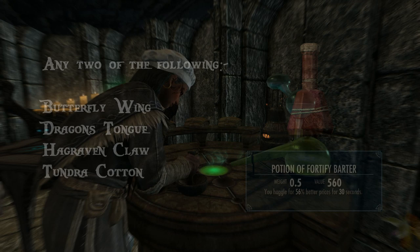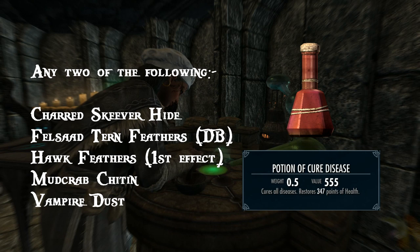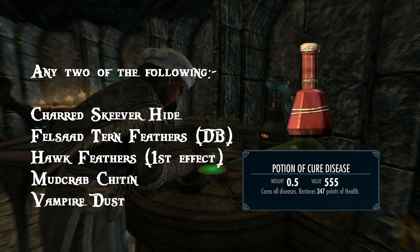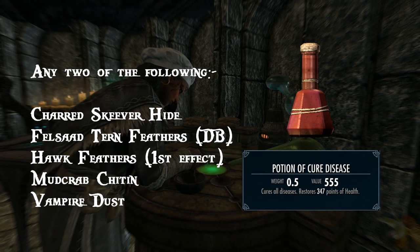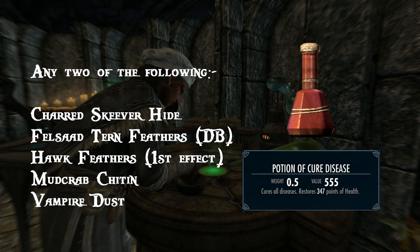Next up is the potion of cure disease. Any two of the following: Charred Skeever Hide, Felsaad Tern Feathers, Hawk Feathers, Mudcrab Chitin and Vampire Dust. The cure disease effect cures all your diseases and will also cure Sanguinare Vampiris, but only within the first three days after infection — garlic bread does exactly the same thing, by the way. Because it doesn't have a magnitude, simply eating something like Hawk Feathers is as effective as creating a potion.